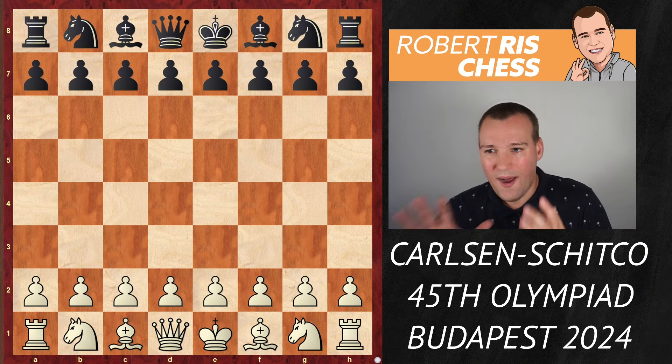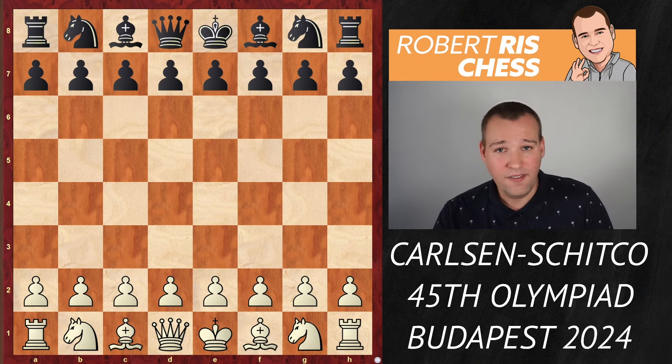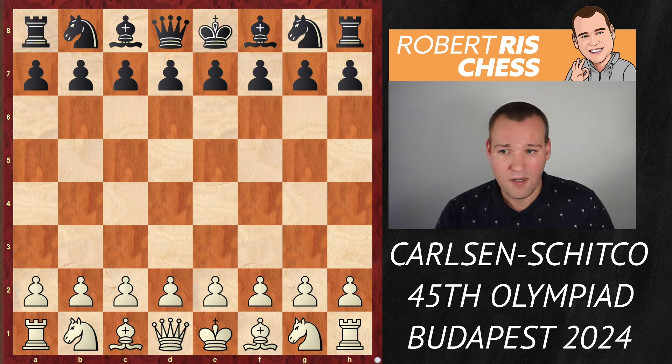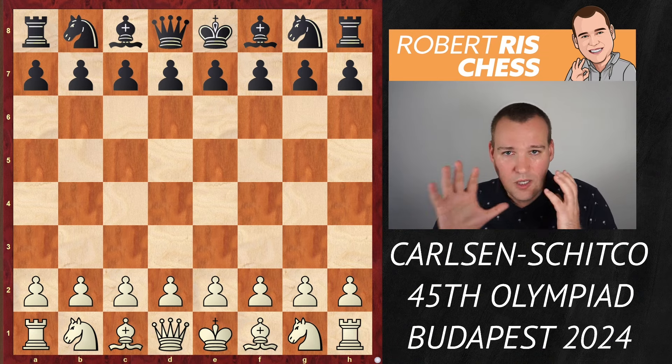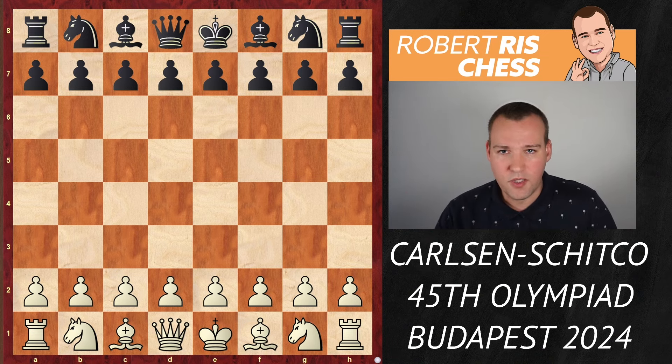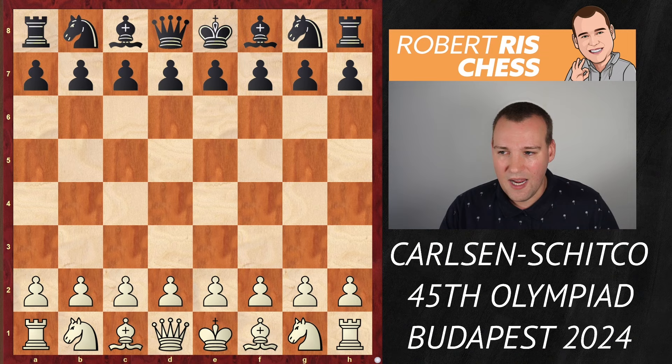Magnus Carlsen is playing with the white pieces against a strong grandmaster from Moldova, Ivan Shidko, and the two have played against each other before. Both games ended in a draw — a big disappointment for Magnus of course, as he is about 300 points higher rated than his opponent, but probably that also means that he is out for revenge.